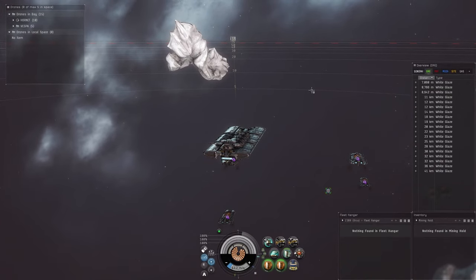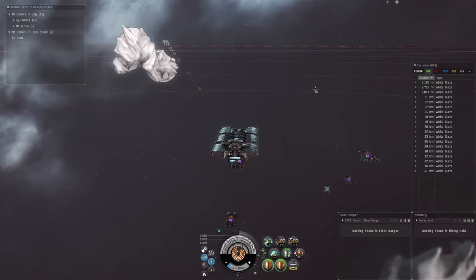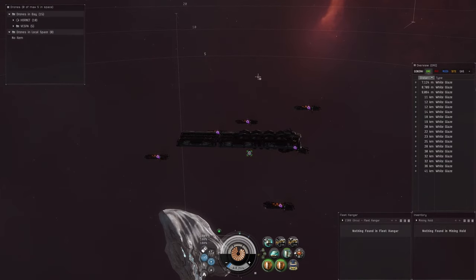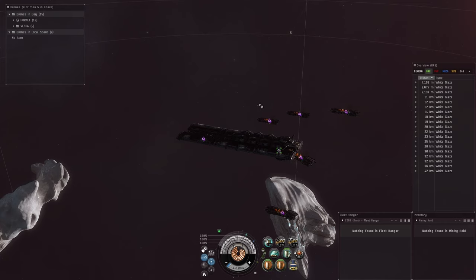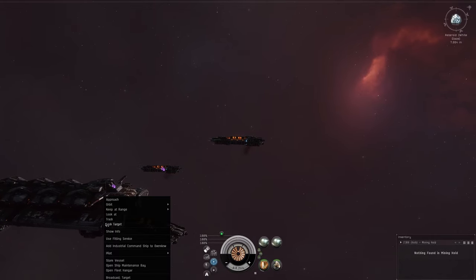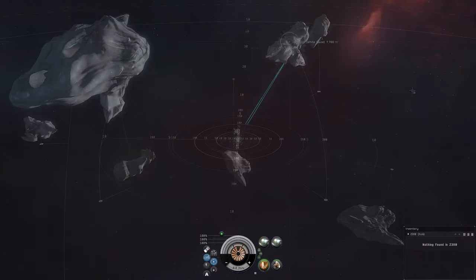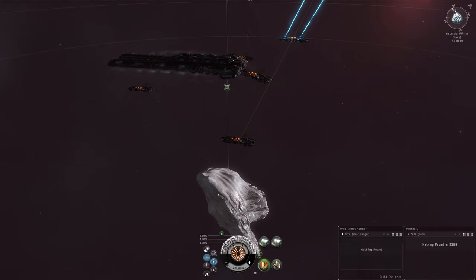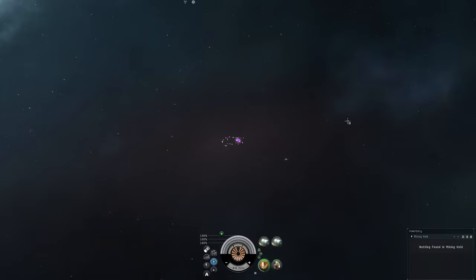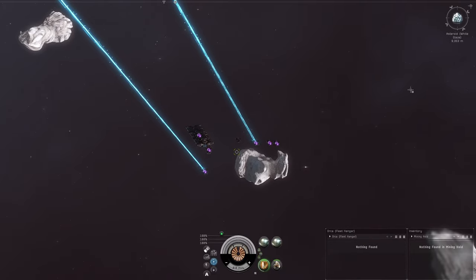Now we check the ice distance — pretty much everything is in range. The thing about ice is the rocks are big enough that we can put all lasers on one. If we were doing asteroids you'd want to spread everybody out, but for ice we put everybody on the same rock. We go through each alt, open the fleet hangar, target the rock, and turn on the harvesters. There are six Hulks so it takes a minute. First one: target the rock, open the fleet hangar, start the lasers. I keep my mining ships zoomed out for performance.